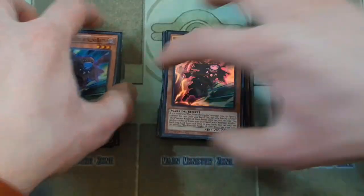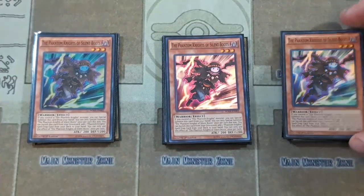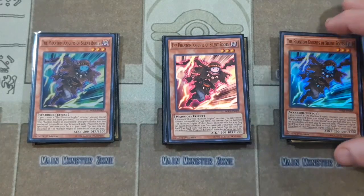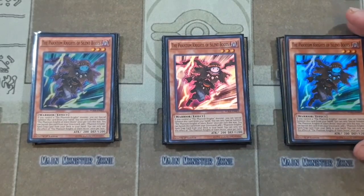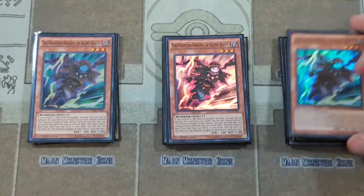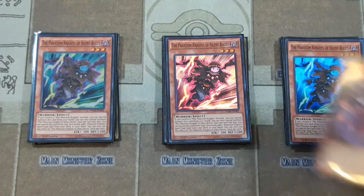Now let's get into the Phantom Knights side of the deck — this is a PK Fire build. Phantom Knights of the Silent Boots is our first Phantom Knights card. I did not include Torn Scales from Phantom Rage since for a budget build we wouldn't want to include it. With this card, if you have another Phantom Knights monster you can special summon this from your hand, which is really cool. And then you can banish this from the graveyard to add a Phantom Knights spell or trap card from your deck to your hand, so he helps you get a lot of advantage either on the board or getting spell or traps into your hand.